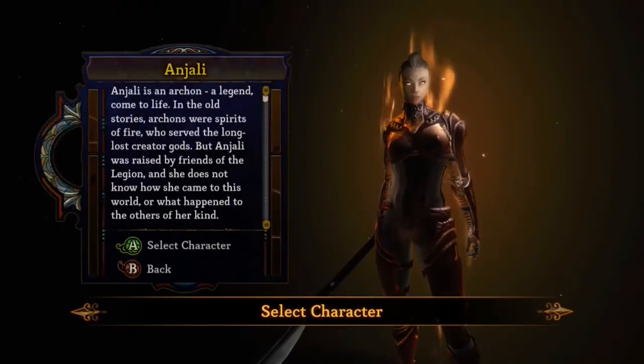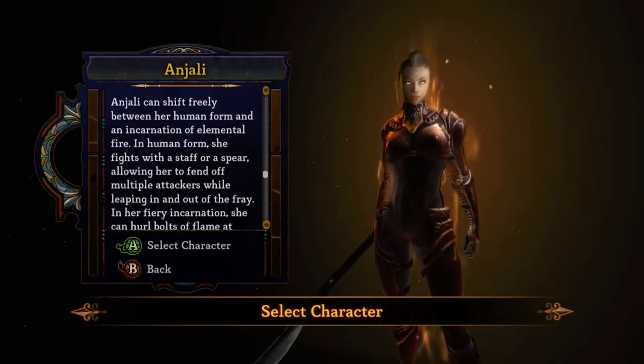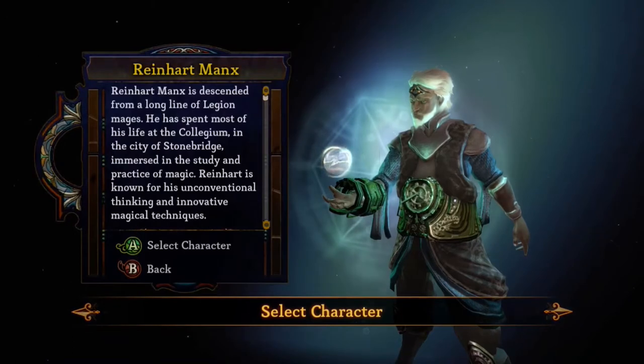First off, we gotta ask ourselves, what is this game? Dungeon Siege 3 is an action RPG dungeon crawler developed by Obsidian Entertainment, published by Square Enix, and had a North American release of June 21st, 2011.